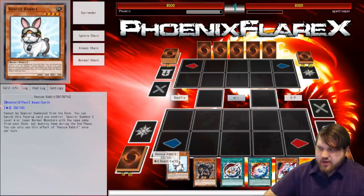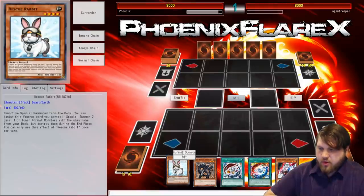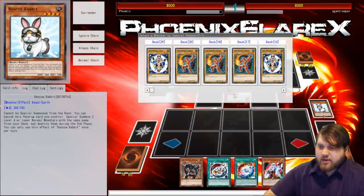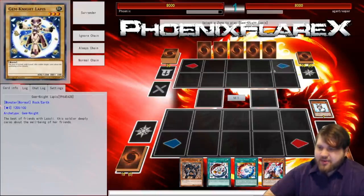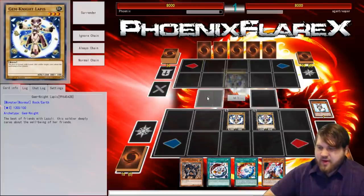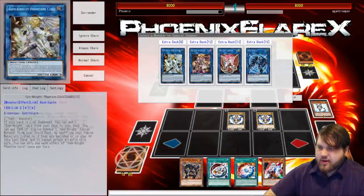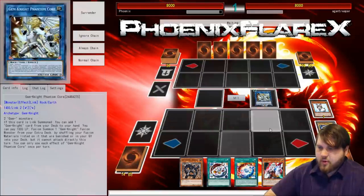I could use Brilliant Fusion, then Normal Summon Rescue Rabbit and go into Phantom Core, then Brilliant Fusion — yeah, we'll do that. So I've got Brilliant Fusion and Gem-Knight Fusion plus this stuff. So even if I get Ash'd here I'm not worried about that; this is actually like the bait for the Ash, as weird as that sounds. Always summon the Lapis's first because those give you access into your Lady Lapis Lazuli the hard fusion summon way. And then what we have access to is Phantom Core — here it is, Phantom Core up here.